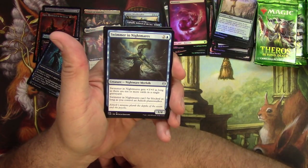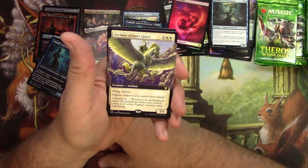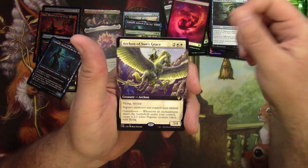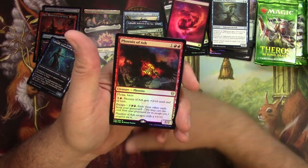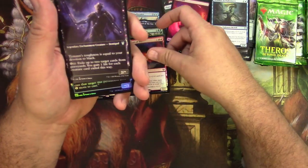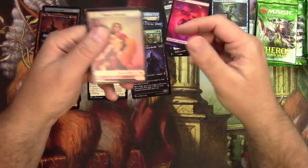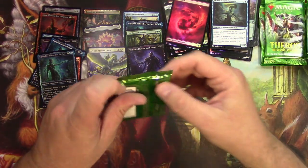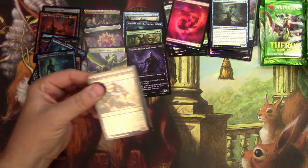Bummer, this slot got an uncommon — Swimmer in Nightmares. Archon of Sun's Grace for the extended, looks really good. A Phoenix of Ash foil rare — oops, missed it. Another Timarit and a Callaphe is the foil. A lot of duplication on the uncommon constellations — only have so many they can give out in that slot, I guess.